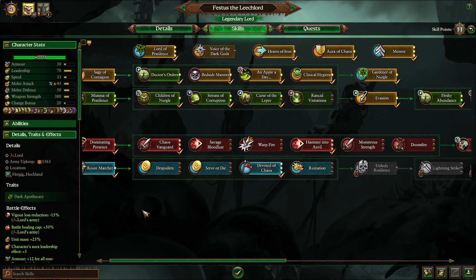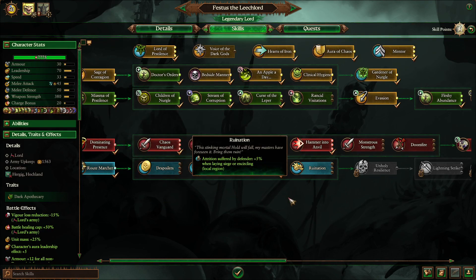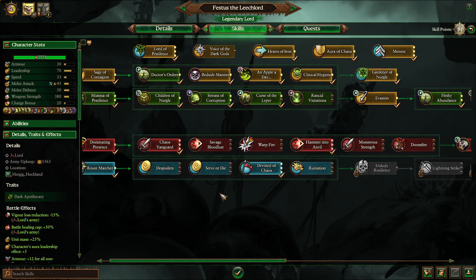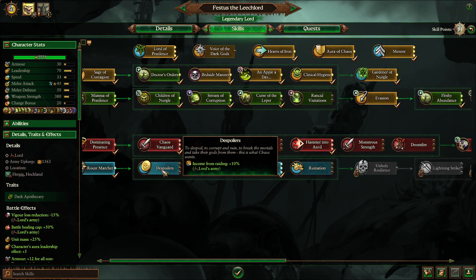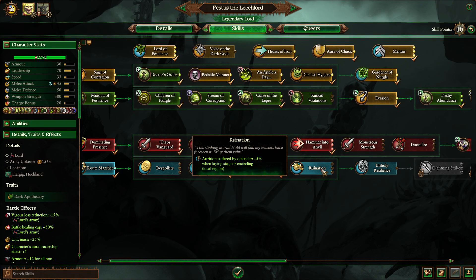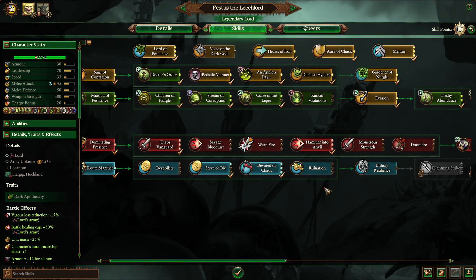The remaining points go down the rest of his blue line to wrap it up. It doesn't really matter which other one you want — the spoilers, Serve or Die, Ruination — they're not really that impactful regardless. If anything, I would do Recruitment because I'm not going to siege out an enemy and I'm not going to raid. I hate raiding in Warhammer 3 — it's just not useful.